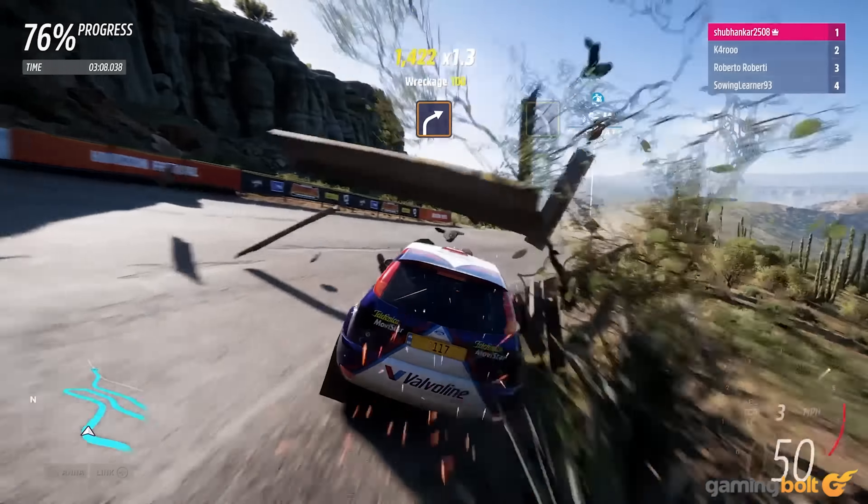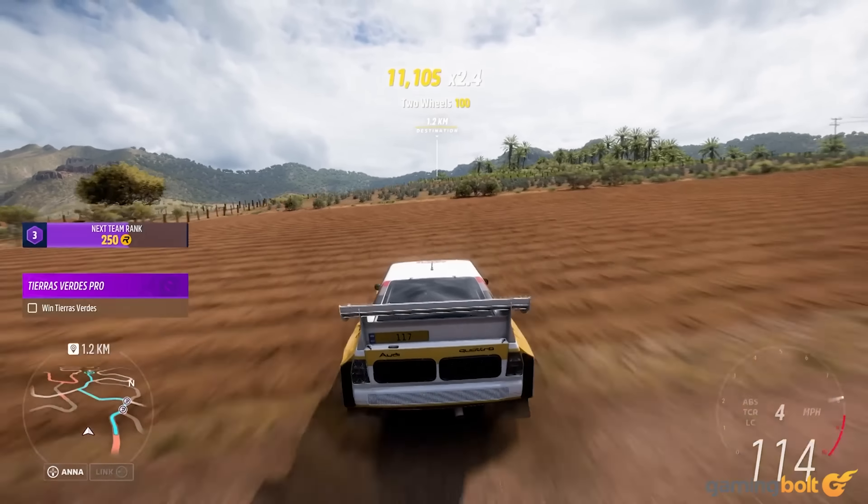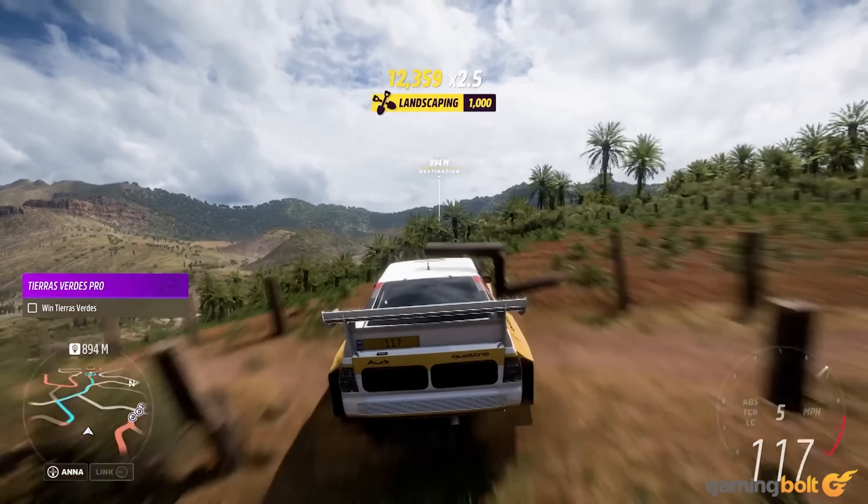In Rally Adventure, you're dropped into a new open world map, Sierra Nueva, a location that's tailor-made to accentuate the expansion's sole focus — which, as the expansion's name implies, is rally racing. There's plenty of dusty trails, muddy off-road tracks, and rolling sand dunes. Rally Adventure's roads are all smartly designed around hairpin turns, bumpy trails, and water features to splash in and out of.